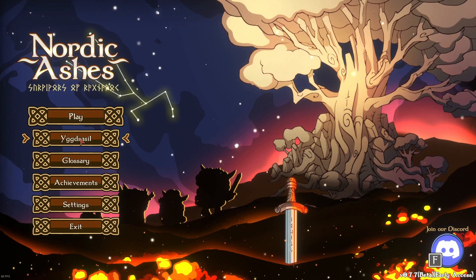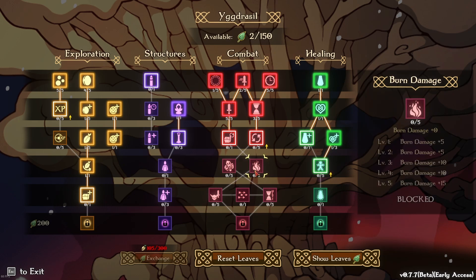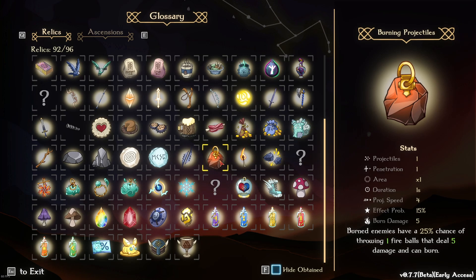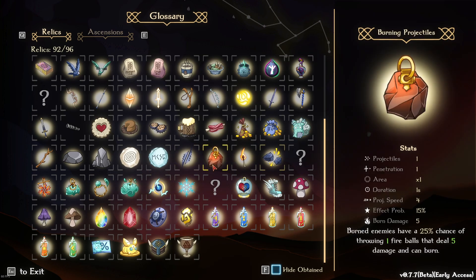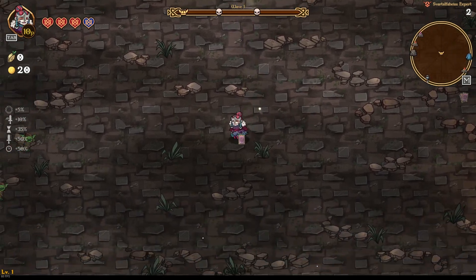First off, the next tier on the Yggdrasil tree has been unlocked. They did move things around and add burn damage and poison damage, because burning, poison, and paralyze can now be placed on bosses — so bosses are affected by these things. I have moved my tree over more to the combat side because of the new area being really difficult. They have added new relics: burning projectiles, combustion, electric cage, poison cloud, infection, poison projectiles, infernal pendant, and the new weapons and their ascensions.